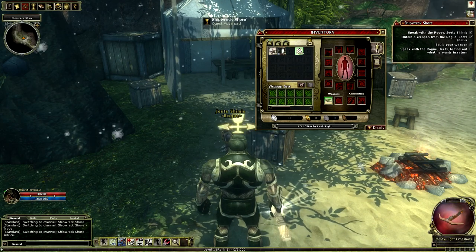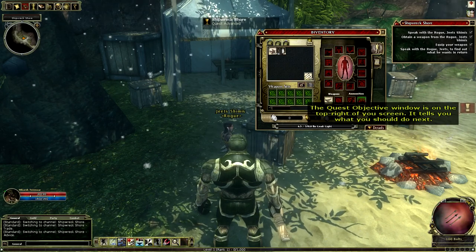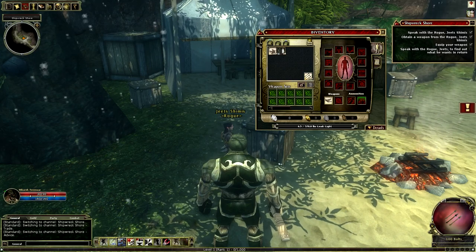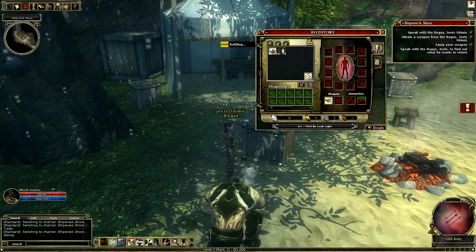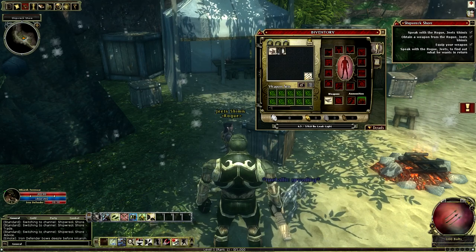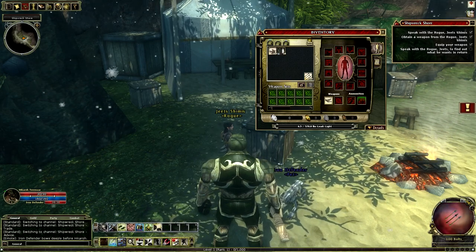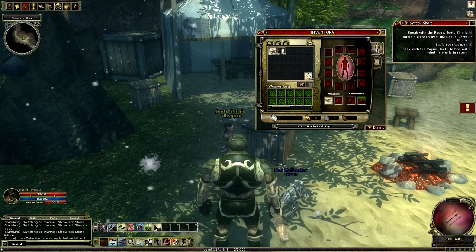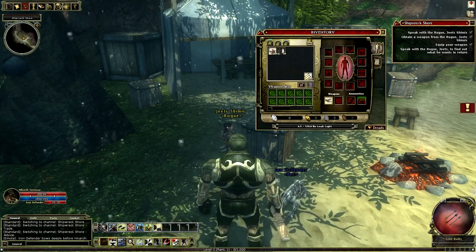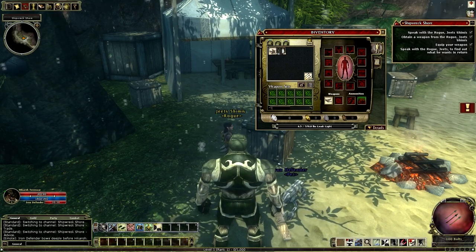We will equip this right there. I'm not going to actually put those on because I am going to summon bolts, which I should have here somewhere. I'll summon my iron defender here — this is actually his bar. I'll put my heal spell there. My disable device and open lock I don't need to have up front. I'm going to start a second bar here for abilities I don't really use a whole lot.